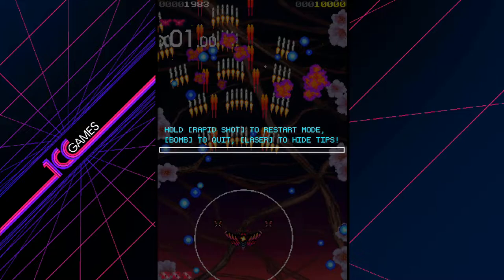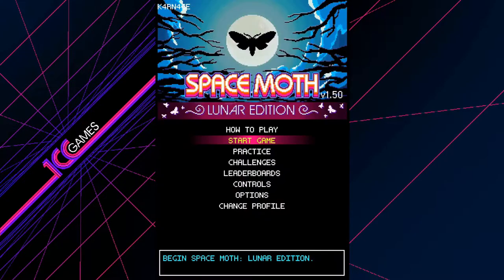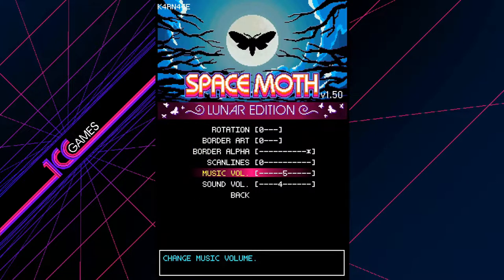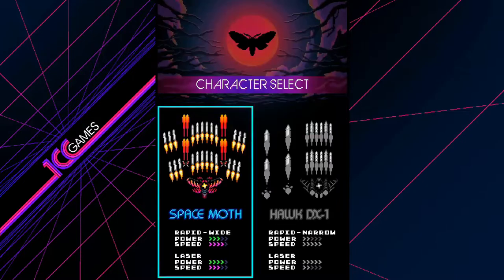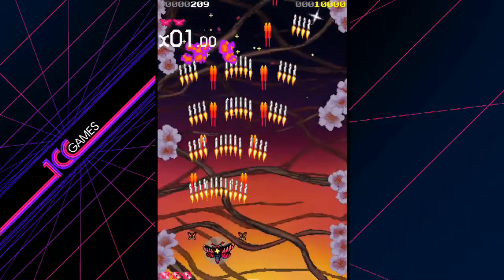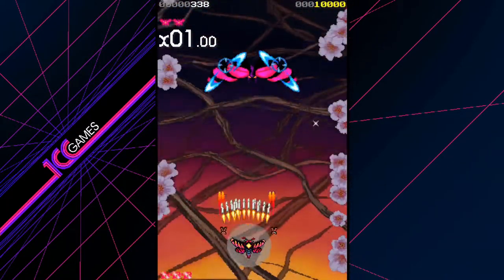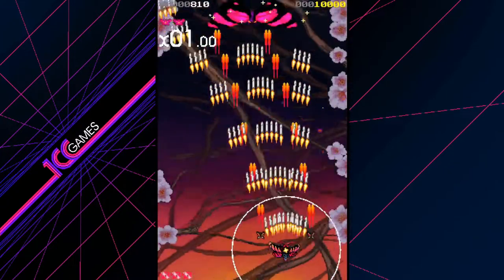We can change options on this screen, so we're going to restart it. Hold bomb to quit — that was B button. We're going to just lower the audio a little bit here; it is a little overbearing, as awesome as it is. Hopefully that is a little better. And we're going to start it again here from a fresh round. The Y button — let's see, I can't do anything with that yet. A is a wider shot but you move faster.